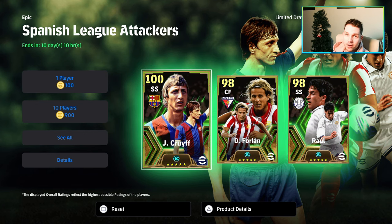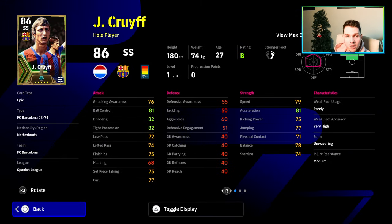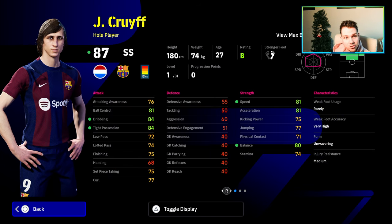Cruyff is part of this 150 box Spanish League attackers draw. You've got Cruyff, Forlan, and Raul. Cruyff is 100 overall here, depending on how you train him up — really, really solid card. So this is him with his booster on. Dribbling at 84, tight position at 84, and this is at level 1. Speed at 81 and balance at 80. He's got the plus 2 ball carrying dribbling centric booster, which will be activated at all times — there's no other conditions for this. So if you are a newcomer, you will essentially have this guy at level 1 with these stats in game, and then you get your manager boost plus 2 to all stats.